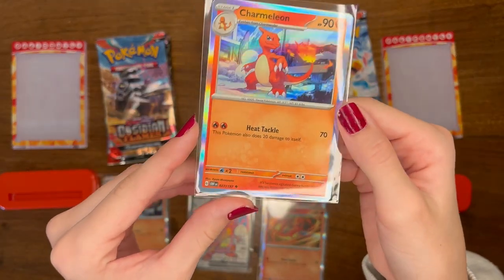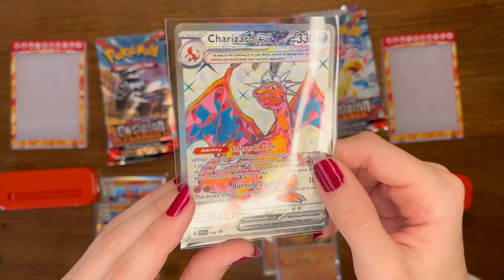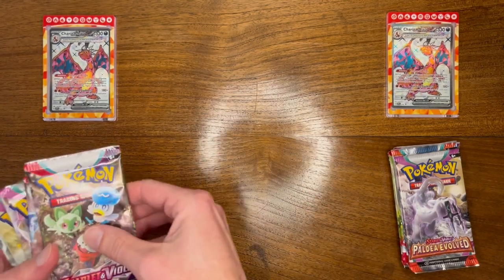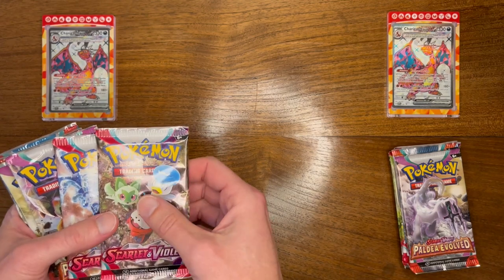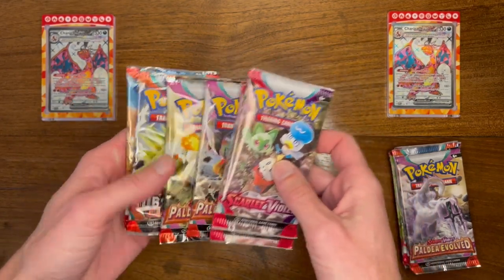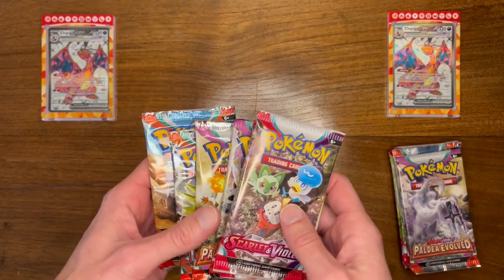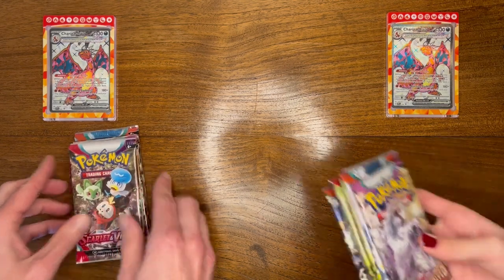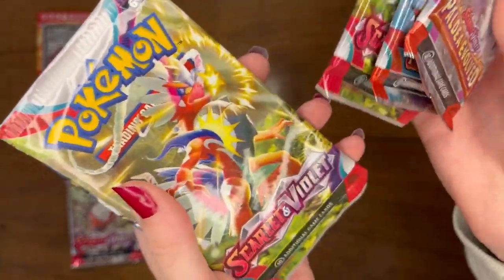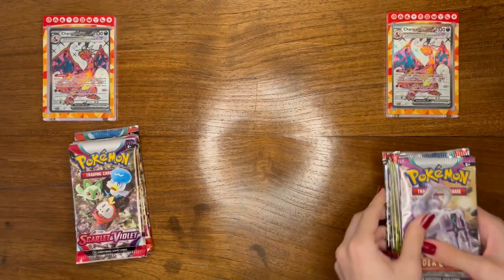We got our promos: Charmeleon, Charmander, and Charizard EX. Now let's get into why everybody's here - the packs! When we open packs we typically alternate, so I'll do a pack, Tater Tot does a pack. I've got mine ordered scarlet violet first, Paldea Evolved second, and Obsidian Flames last because Obsidian Flames is my preferred of these three. Tater Tot shuffled hers into a random order.